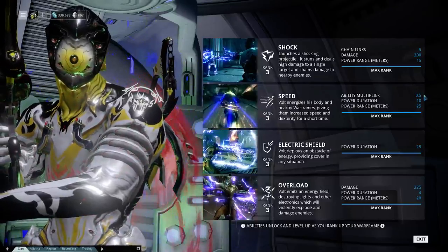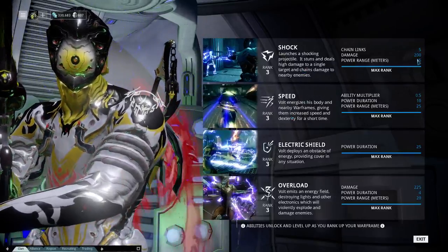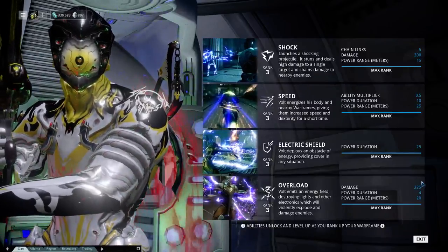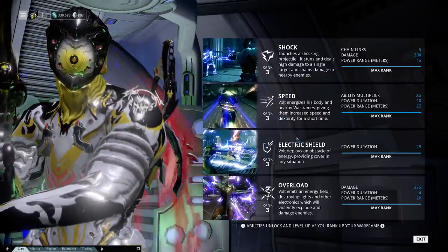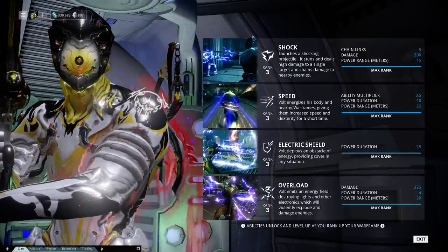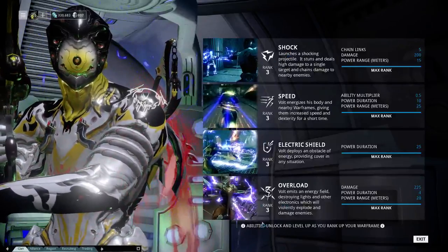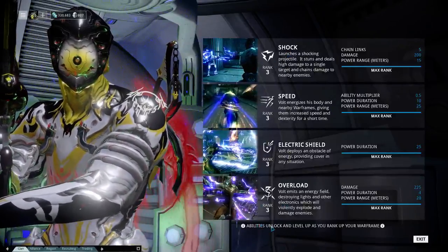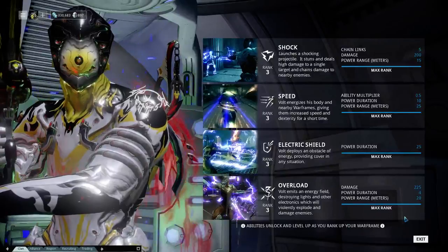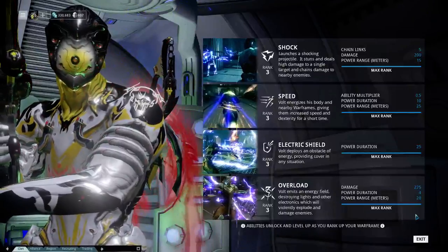The numbers in the abilities tab are the base numbers for that ability. So when Shock says it does 200 damage, it's not automatically taking into account any mods you have installed — it's just what it is at this rank. Any new frame you get will start off with just one move, and as you rank up you gain access to your other moves. As you rank up further, abilities slowly increase to a maximum of rank three at level 30, getting stronger with better effects.